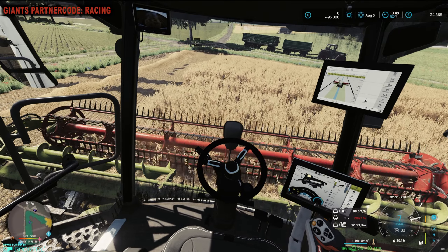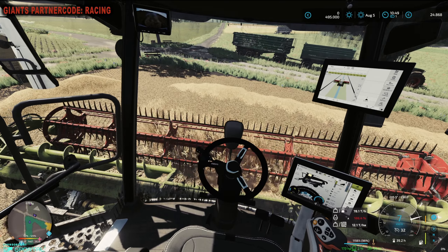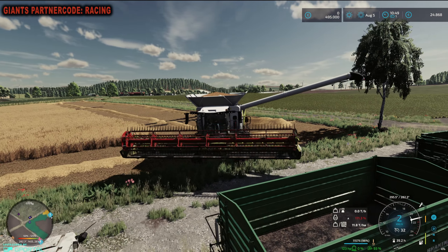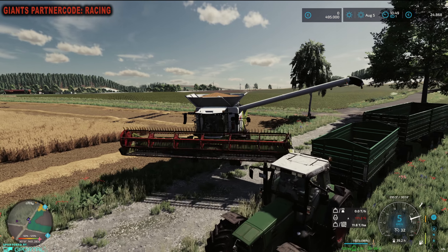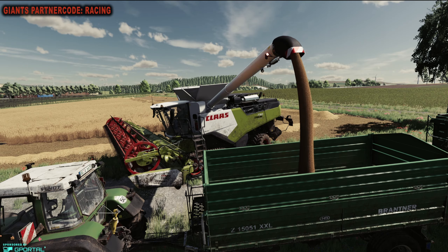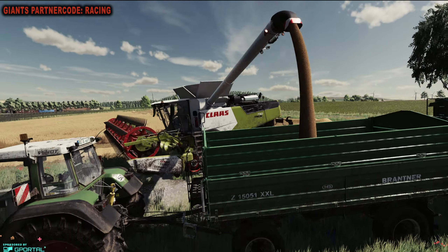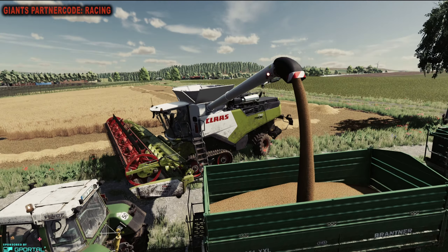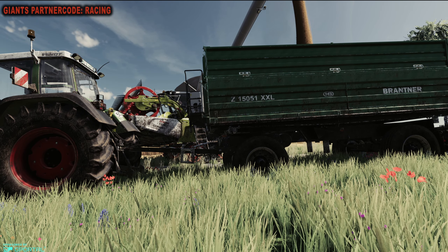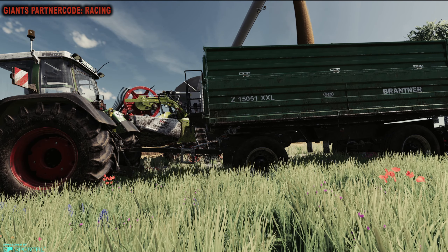Wir fahren mal das Rohr hier aus, dass wir hier vorne direkt an den Anhänger ran können. Ich habe vorher gelesen, 28.000 sollen wir von dem Feld hier ernten. Jetzt habe ich schon 11.000 im Tank. Das ist schon ordentlich. Ich lade hier ab, ich stelle mein Gerät ein und ich dresche mal den größten Teil des Feldes, und dann sehen wir uns gleich wieder. Wenn ich dann fast fertig bin, gucken wir mal, wie viel wir von dem Feld runterbekommen haben.